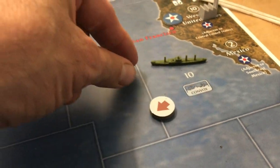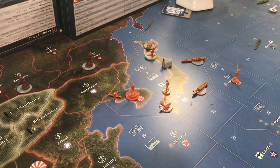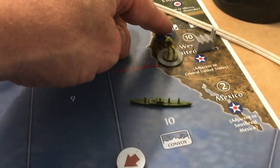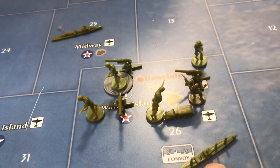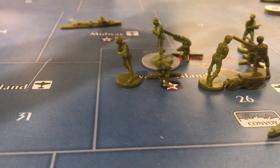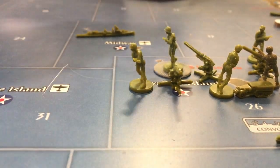In zone 10, I have a transport — two of those guys have to go over here. That's actually two men over here in Western United States. One transport in C-Zone 10, one transport in Honolulu. And then we have six men, three anti-aircraft, one mech — that's what we have in Hawaii.